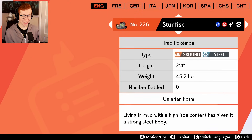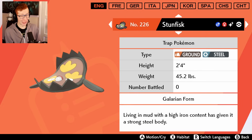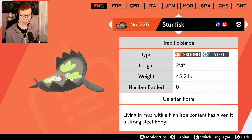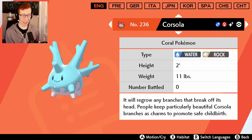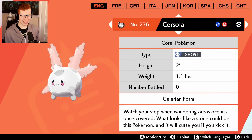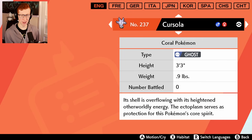Galarian Stunfisk - you look like a normal Stunfisk shiny. Look, there's the normal Stunfisk, there's the normal Galarian, and there's the shiny Galarian - not ideal to be honest, could be a lot better. Galarian Corsola - no. The dead one is so sad - it's so depressed. I feel so bad for this thing. The shiny is the slightly more depressed version, got it.